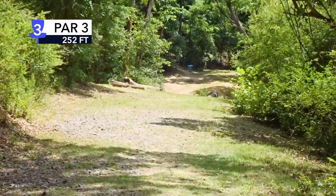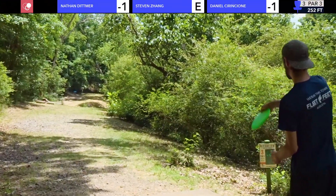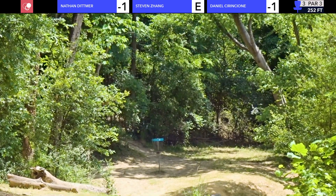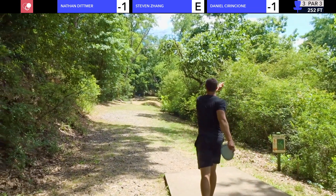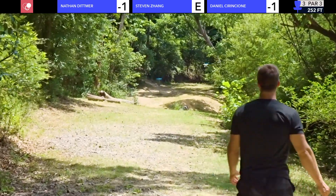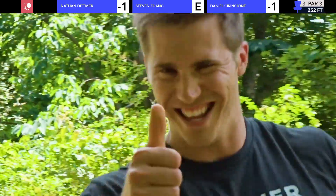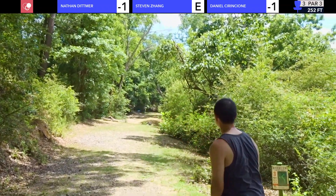All right, par three, 250 feet. This is really just a dead straight shot — putter, mid-range, whatever you're comfortable with. But you do not want to go right — there's a huge cliff and if you're down there, it's game over. Daniel plays a safe shot. The left is okay. You want to get around that initial shrubbery and I think he's fine — he'll be putting. And you hammer this throw. This looks like an ace run — that is beautiful. It just lands right by the basket. You are dialed in. I'm starting real well. I do not finish that way — spoilers.